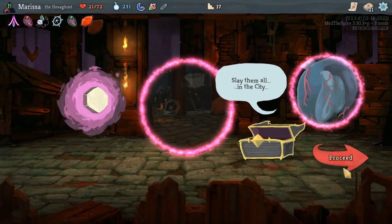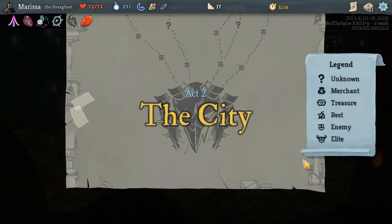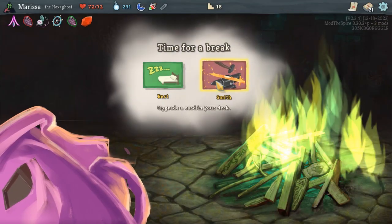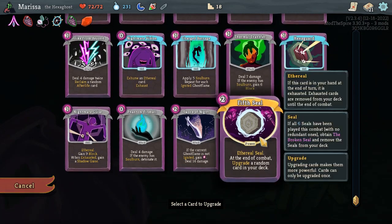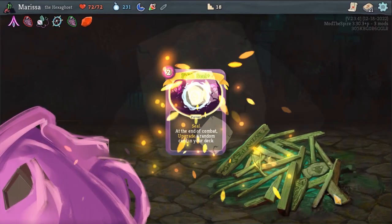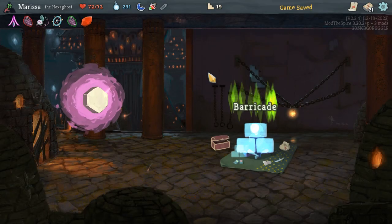Let's just slay them all in the city. Let's smith and look at my power first. It's not ethereal anymore. At the end of combat, upgrade a random card in your deck — that seems like a good one. Do upgrade. Let's see what damage we can do to the shopkeeper.